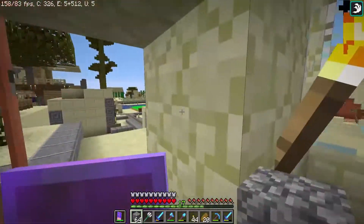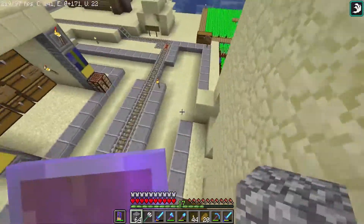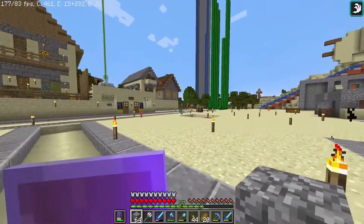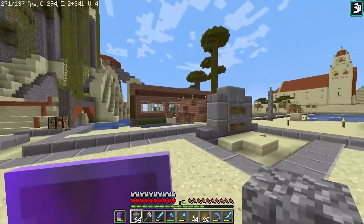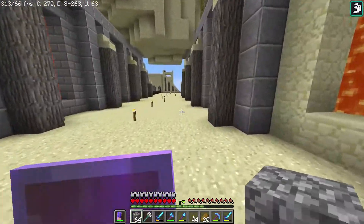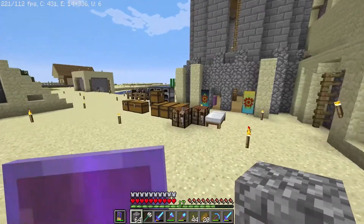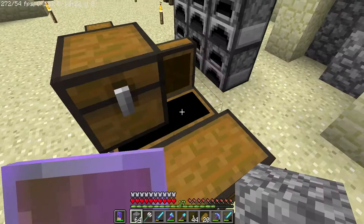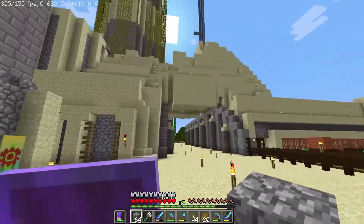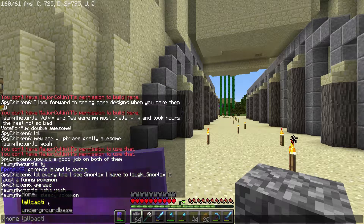It still looks bad. If you go to places like Rosebud and compare them to this place — I will say this place is more unique. It has more personality to it, because you can tell it's made by a bunch of players that weren't trying to work together to make the town look like one big project. But if you go to Rosebud, it looks like they were building it together as one big project. It looks a lot better. This place might have more personality, but I just want it to look good. Maybe I could look up how to make a desert town and see what they do there.